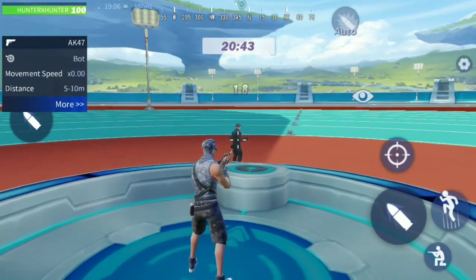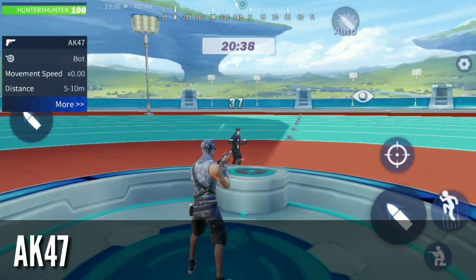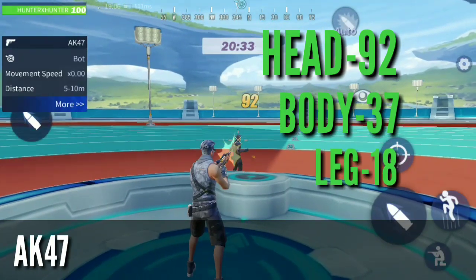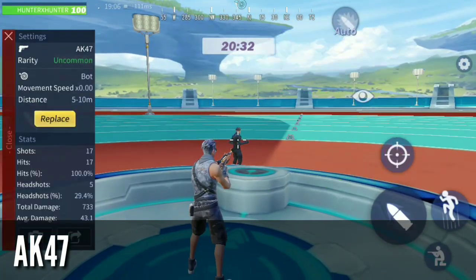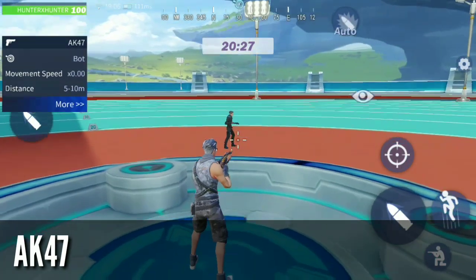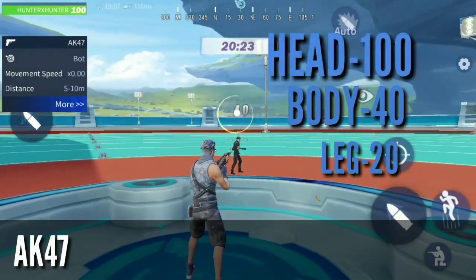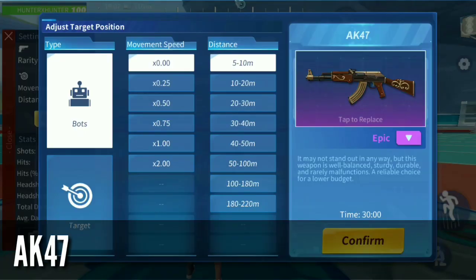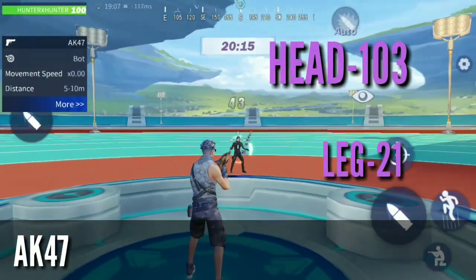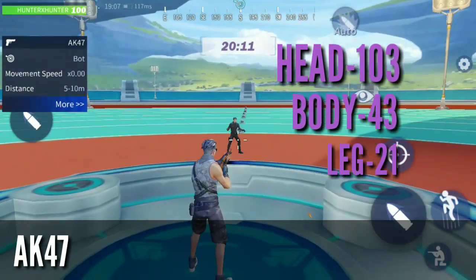The next weapon is the AK-47. The uncommon AK-47 does damage of 37 on the body, 92 on the head, and 18 on the legs. 92 damage on the head at uncommon — that's a lot of damage. The rare AK-47 does 20 on the leg, 40 on the body, and 100 on the head. The epic AK-47 does 21 on the leg, 43 on the body, and 107 on the head.